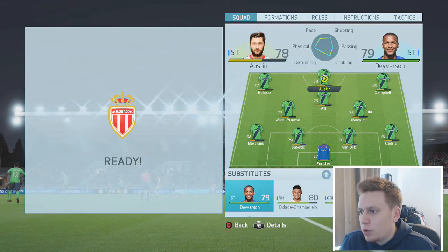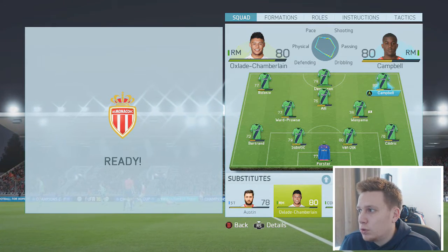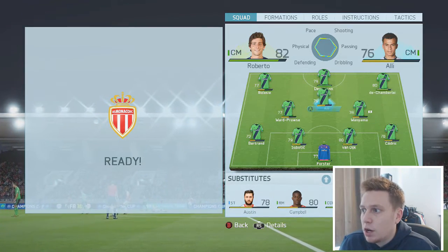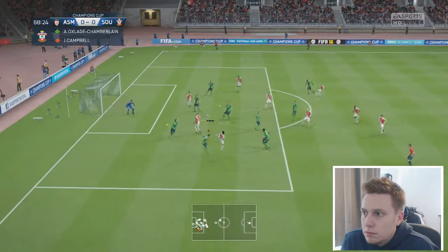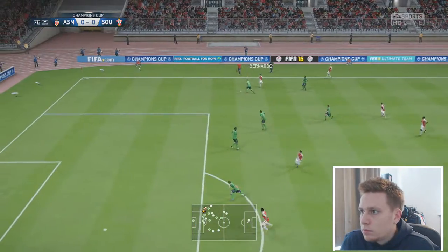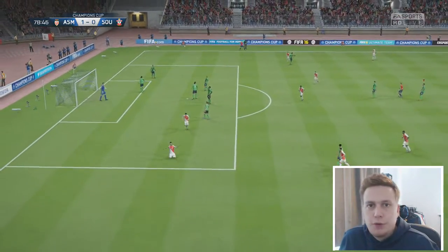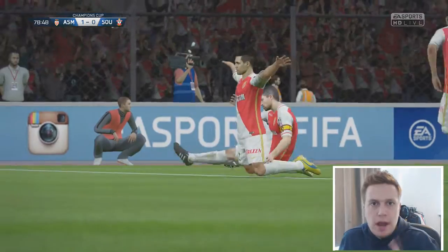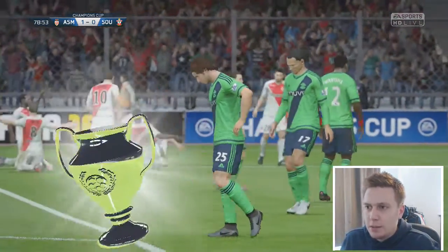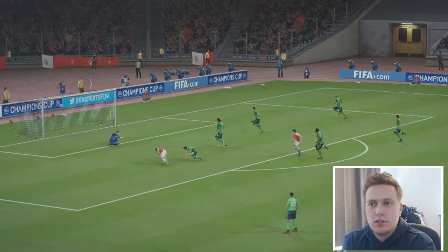Making changes - Austin comes off because he hasn't done that much, Davison will come on. Going to bring on the Ox for Joel Campbell, and Sergi Roberto comes on for Ward-Prowse. Chucking everything at Monaco now. Ball is played in, it's headed down - they've hit the post! Ball is chipped into the area - what a goal. What is Forster doing? I don't know how Falcao has done that - the ball was so high. I knew as soon as he hit it that that was going into the back of the net.